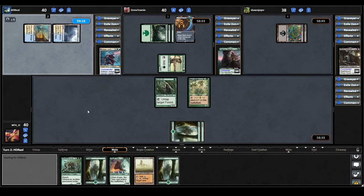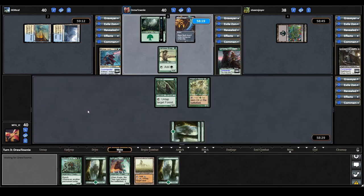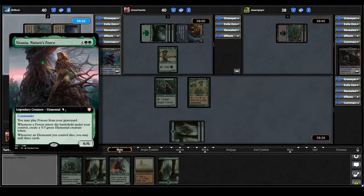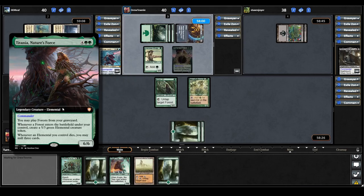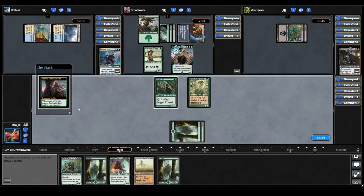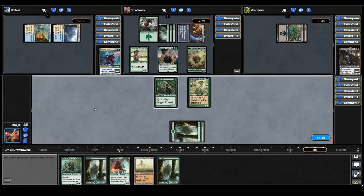Urza plays another Tap Land and passes. The Titania player casts their commander. Titania lets you play Forests from your graveyard, and whenever a Forest ETBs under your control, you create a 5/3 green elemental creature token. Whenever an elemental you control dies, you may mill three cards. They play their land for turn, triggering the commander, and make a big beefy elemental.